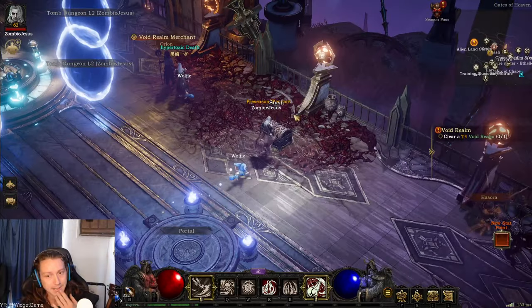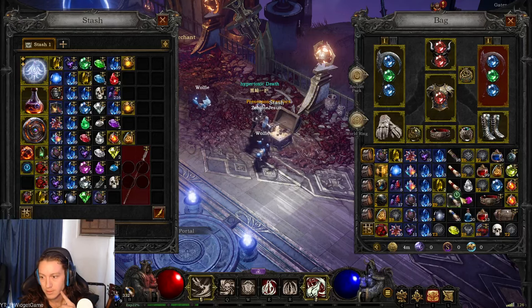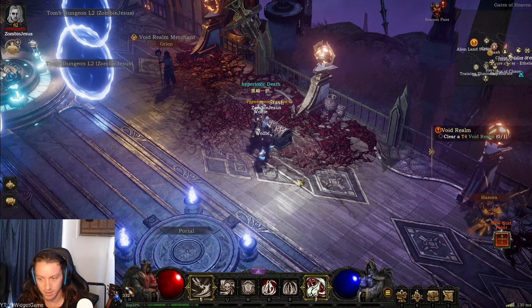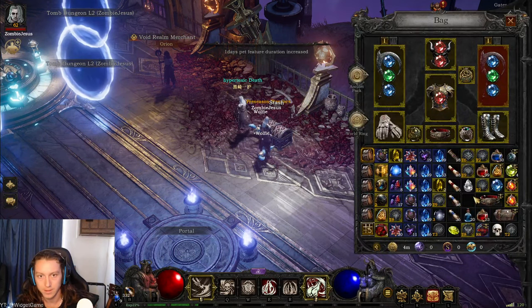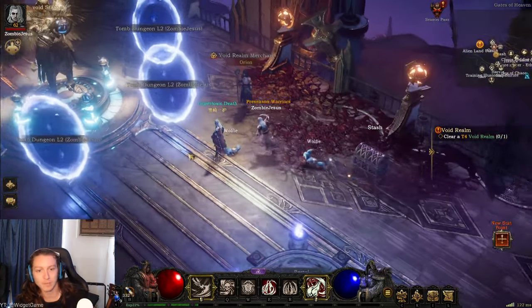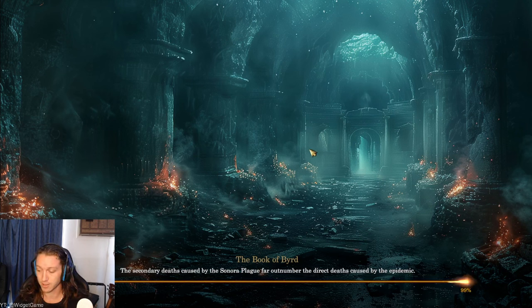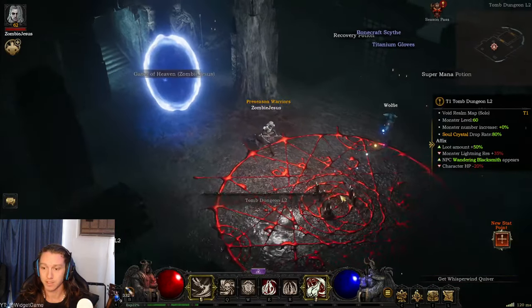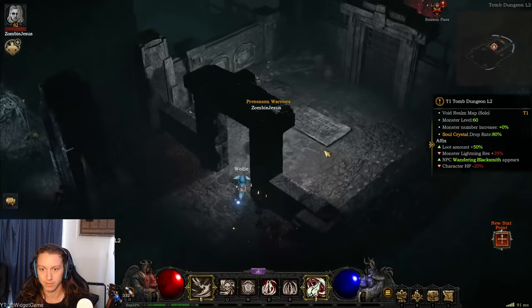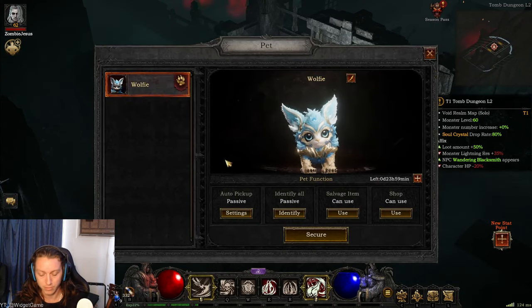I've probably got pet time in my stash because you get it for playing. I'm going to use it here — one day of pet stuff increased. So if you're in a dungeon instead of coming back and going to the blacksmith and the shop to upgrade or sell things, you press P for pet and it brings up the pet menu. Here you can go to the shop.